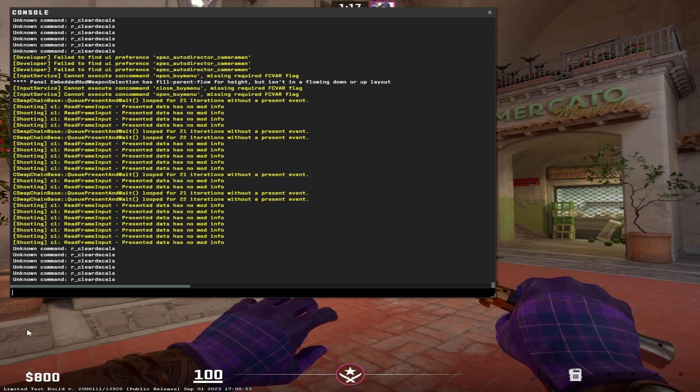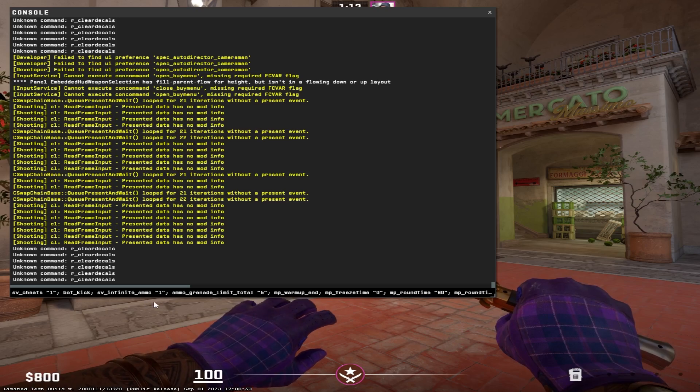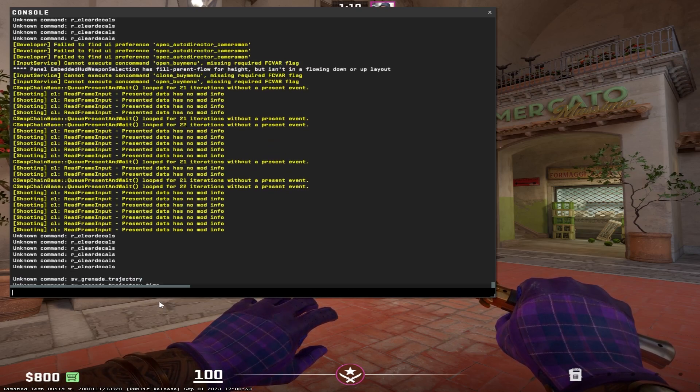Go into the description — I have actually put in a copy and paste of an SVG config. It's got bot kick, infinite ammo, so you don't even need to kick bots to start with. Just copy and paste this in.